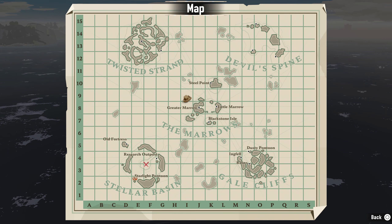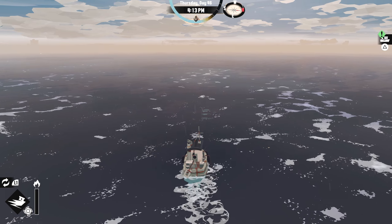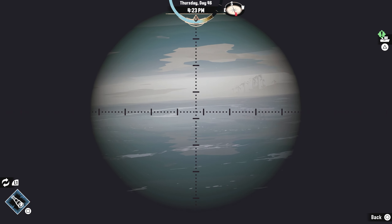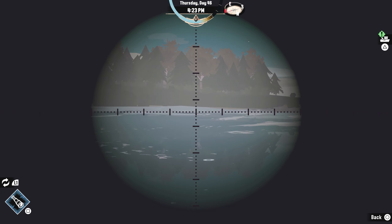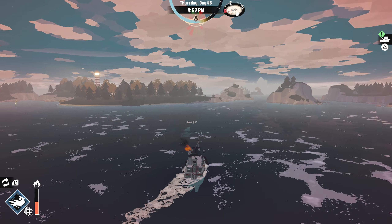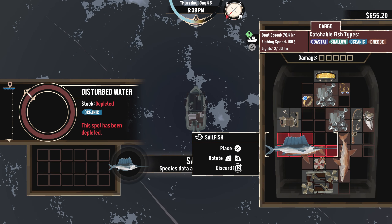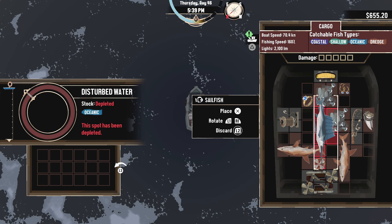We're headed to that one little island by Starlight Pontoon down there. We gotta be able to find some sharks out here in the middle of nowhere, right? The nice thing is when you're in this the time stops — and the time almost goes too fast. Oh, what is that? Can we get there before — oh, here we go, this is what I was looking for! Oh yes, this is what I was looking for. Now I have a serious problem.